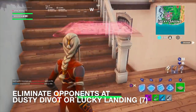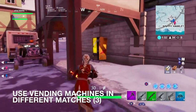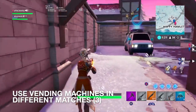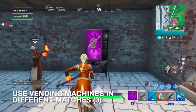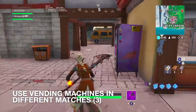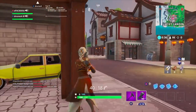There's a vending machine right here — a gold one too. I think I'm going to get a pump. And that's one of three. Remember guys, you've got to use a vending machine in three different matches for it to count. My second vending machine — do you want anything since you found it? Alright, that's two out of three. And we just completed three out of three — use vending machines in different matches.